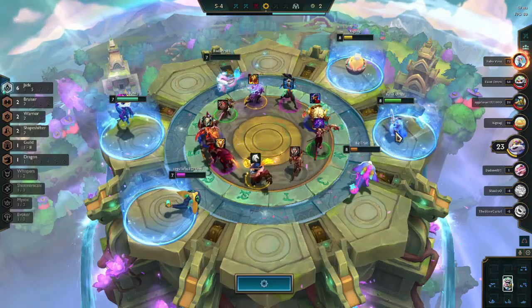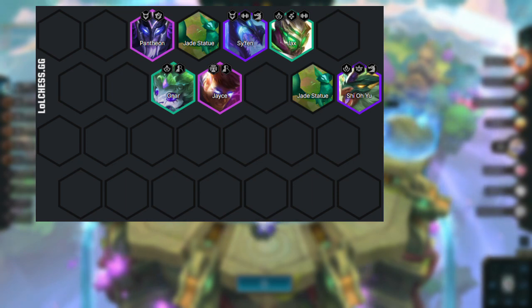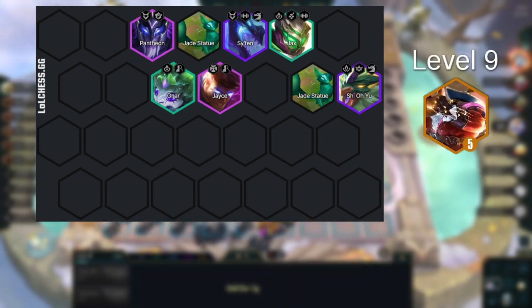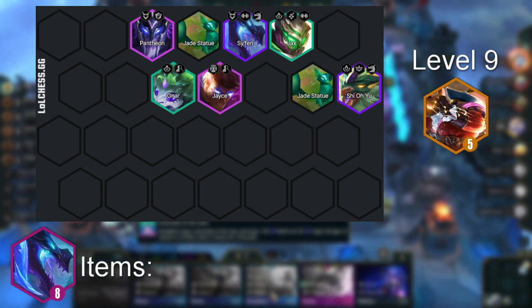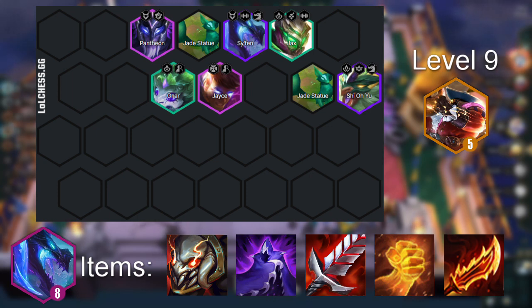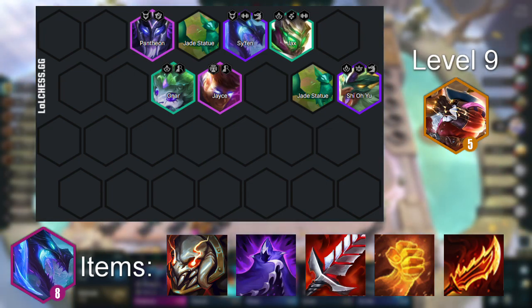Another version is to replace Wukong, Olaf, and Soraka with Pantheon and Syphon. In this case Syphon will be your second carry. Just like in the first comp, you can add Bard at level 9. The item options are the same for Shiyou and pretty similar for Syphon — depending on how many swords the game gives you, you can build the exact same items. Pretty much any AD items work well. Titan's Resolve is pretty important for our dragon to succeed, so make sure you focus on building that.